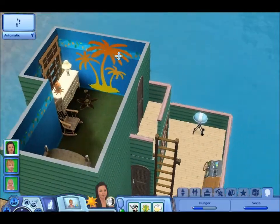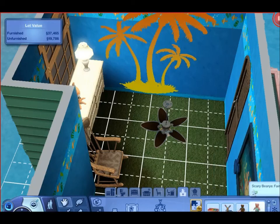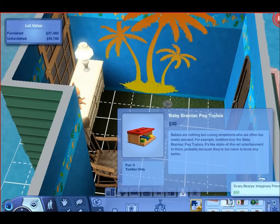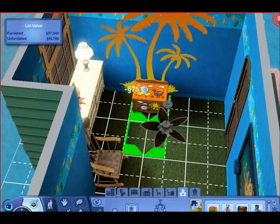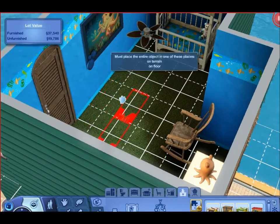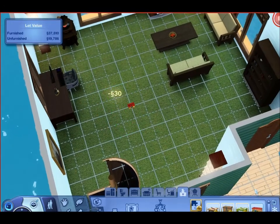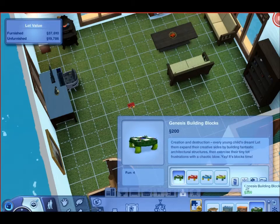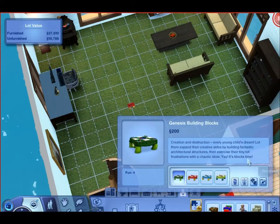We should probably buy some toddler toys since we don't have any. Let me do that real fast. Since she's a girl, we can get her a nice pretty bear — that'd be cool. I want to put some toys in the living room and some in her bedroom since she'll spend a lot of time there. Maybe one of these little music thingies too. And then down here we'll add a few more toys.